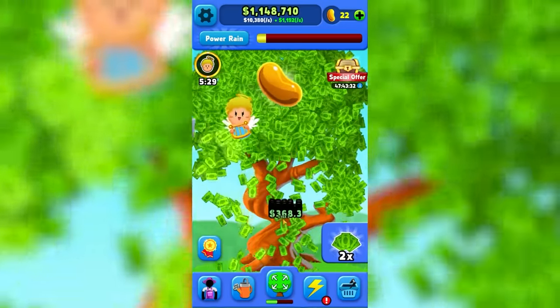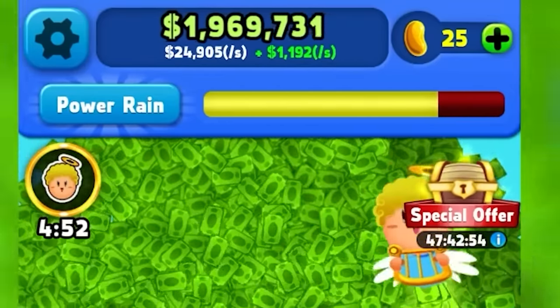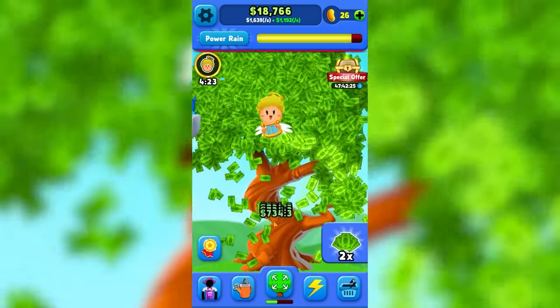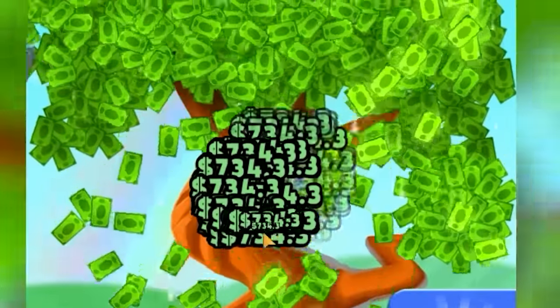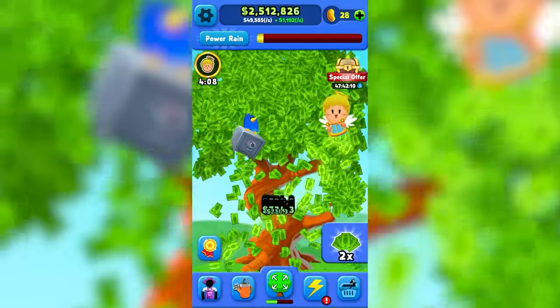Before you know it we saved up about $2 million to spend on more upgrades. That'll take us from $368 all the way up to $734 per click — that's pretty big regardless, especially when you're clicking this fast. This is how we make little numbers matter. So now we're actively clicking $50,000 a second.